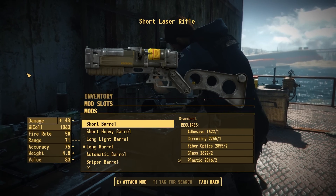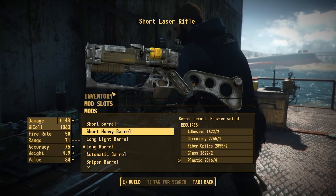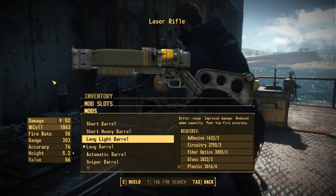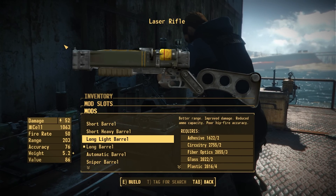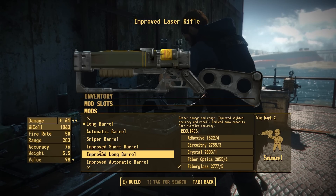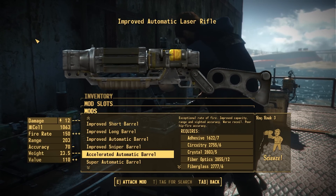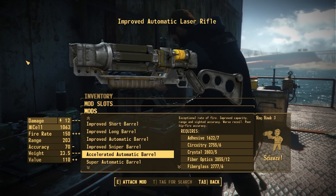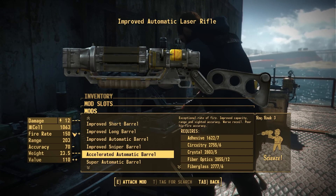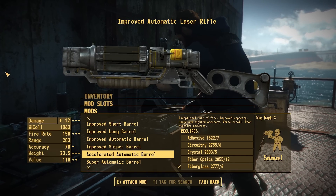For barrels we've got a lot of cool stuff. We have the standard short barrel, which is vanilla, then we added a heavy variant — the short heavy barrel — which adds the under bit from the long barrel. We also have the long light barrel that removes the under bit to give it more of the profile of the tri-beam laser rifle from New Vegas. We have the vanilla automatic and sniper, plus variants we've added, like the accelerated automatic barrel. Instead of the three barrels typically on here, Pig sourced the Gatling laser barrel which actually has four — way lower damage and way higher fire rate, making it almost like an SMG in terms of performance: low damage, real high fire rate.